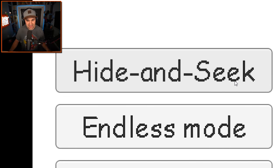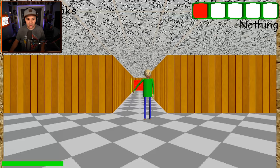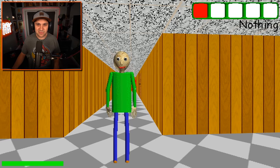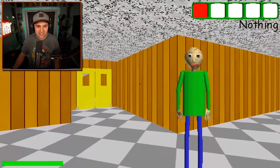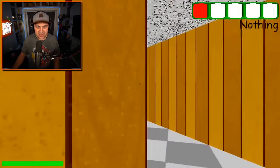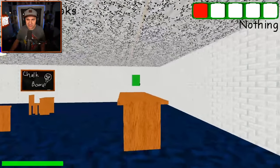We have options: hide-and-seek, explorer mode, endless mode, challenges, and field trips. Let's just do hide-and-seek - I think that's kind of the standard game. Here we go. We are familiar with the elevator. Let's play hide-and-seek with Baldi. The walls are made of wood - that's a little different. Can I go in here? I am allowed to go in there. I assume our first notebook will be in here. Yeah, there's our first notebook - let's grab it.